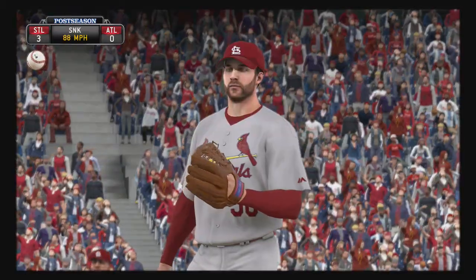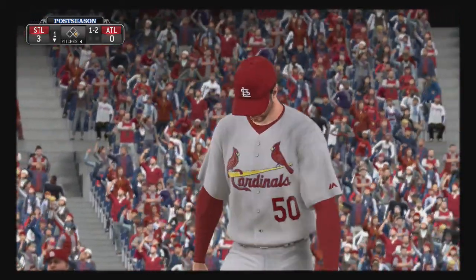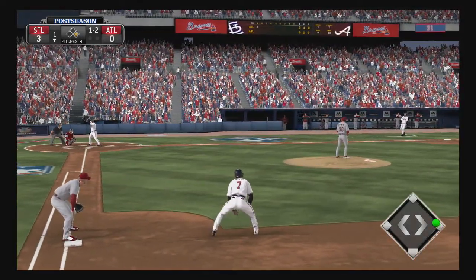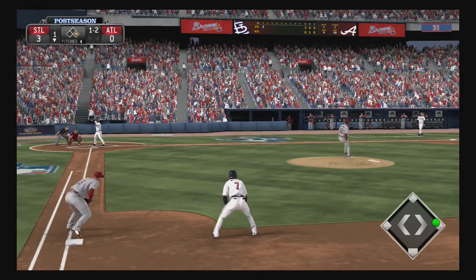Swing and a miss on the sinker, and it's 1-2. For the infielders tonight, be prepared — if he gets that sinker working like he normally does, it should generate a lot of ground balls.